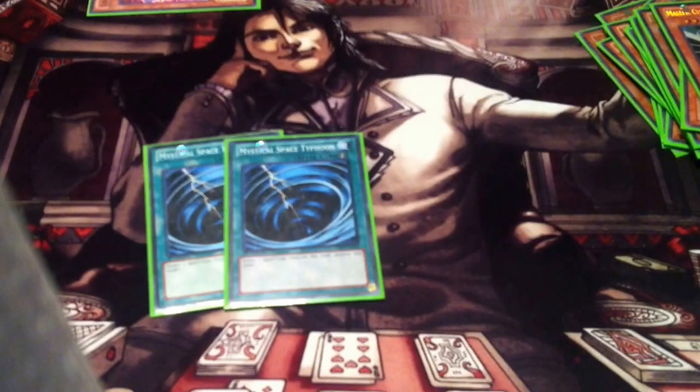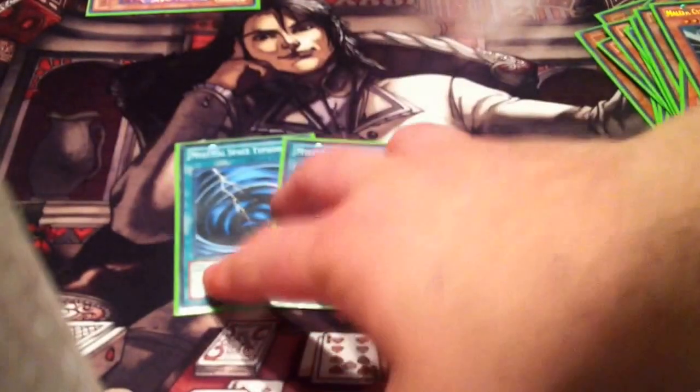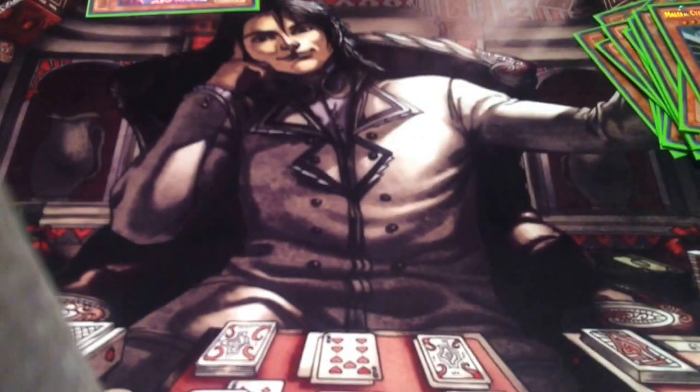Only two Mystical Space Typhoons, and I think I might change one of those out for a Dust Tornado anyway. I don't end up using these a lot — I like to chain them against Abyss Spheres and Mermail decks, and of course protect my Necro Valley against things like Harpie's Hunting Ground.